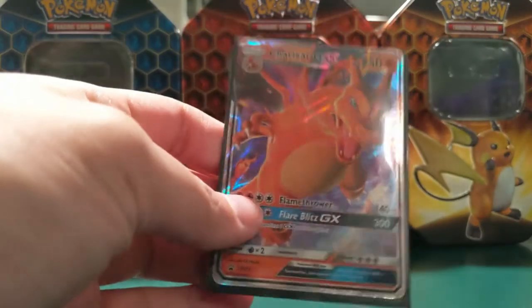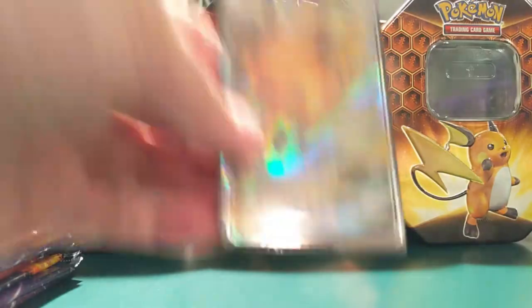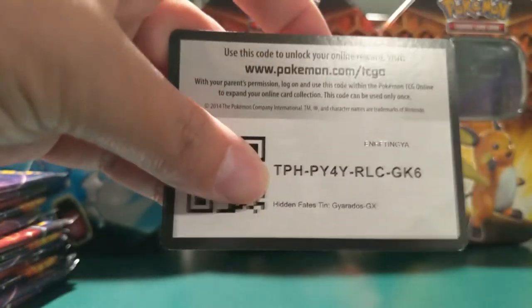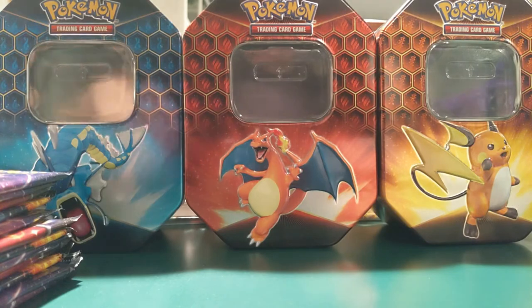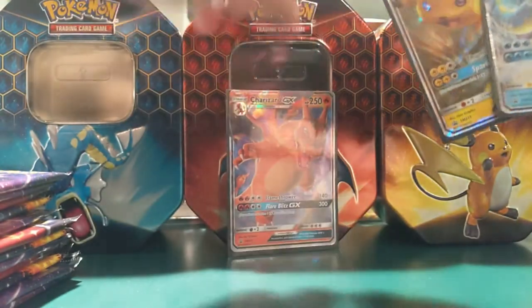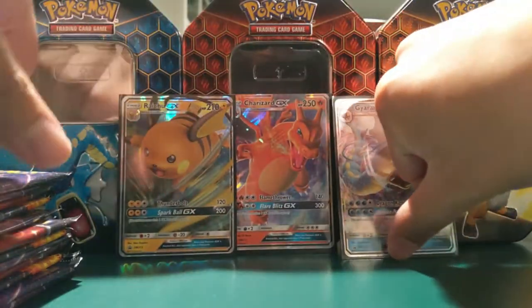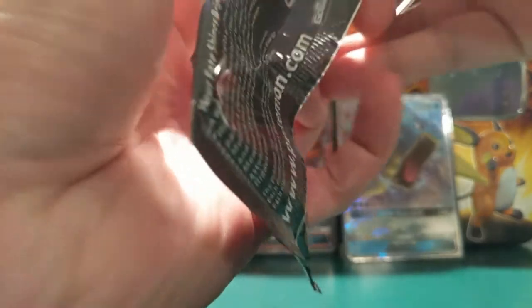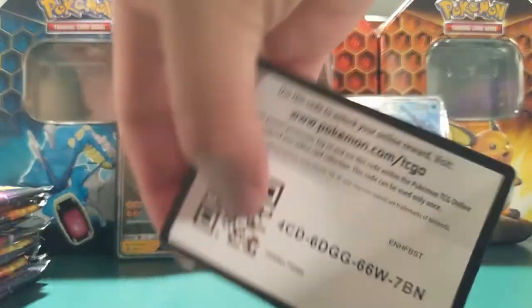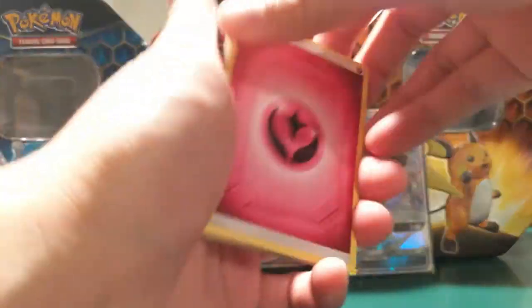One thing I will say is that these promos look amazing — I did not realize they were going to be alternate arts, so I'm pretty happy with all three of them. Compared to the new Mewtwo promos, these ones are much better. Let's put these in the background and get into some packs. I hope you guys are all able to pick up some tins — my feeling is it's going to be much more readily available compared to the pin collections. Alright, for the first pack we have...